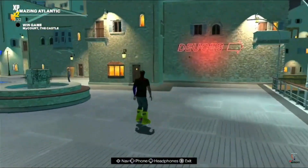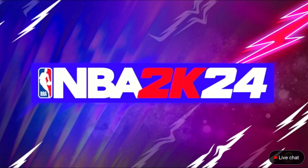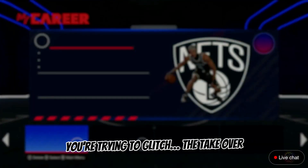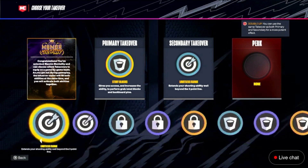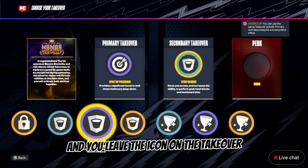It's fairly simple. First, you got to load up on a build that has the takeover you're trying to glitch. After you've made your choice, select it and leave the icon on the takeover.